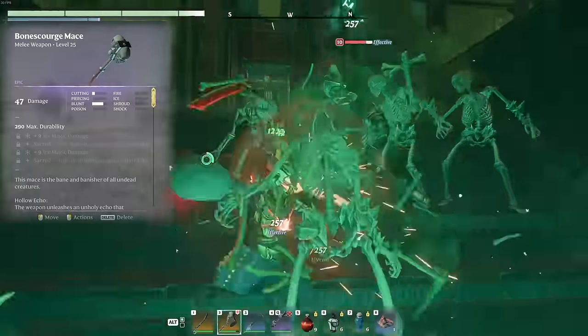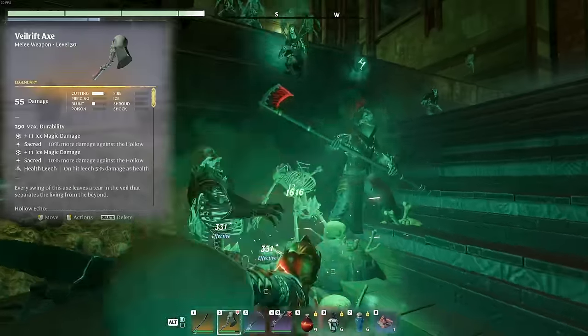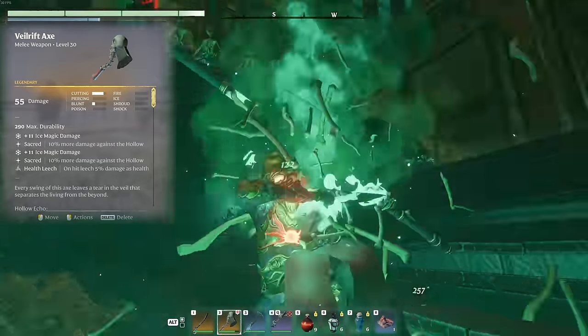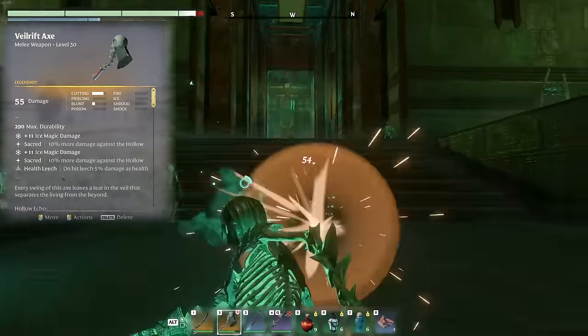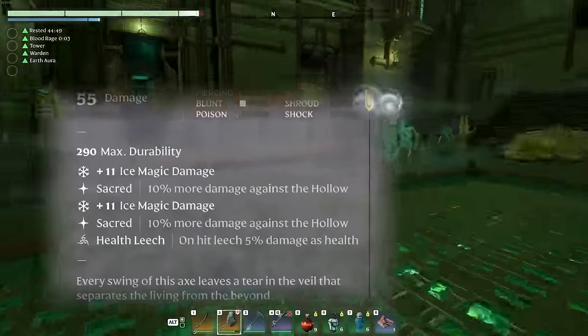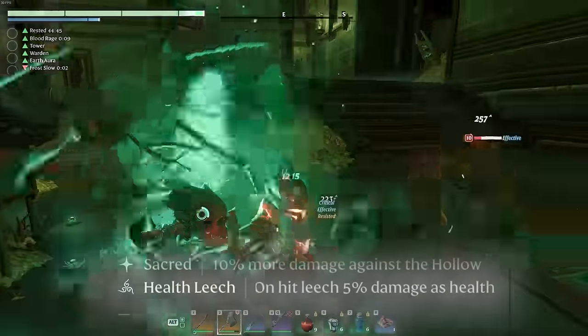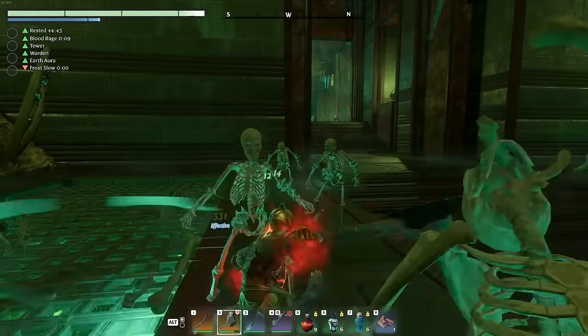These are all great against the hollow, due to epic and above quality items doing 20 damage bonus to hollow, so you're going to want to use them in these dungeons. If you're lucky enough to find a legendary item — they seem considerably more difficult to find — they do have some incredible bonuses such as five percent health leech or five percent mana leech, which is incredibly useful in all situations, not just in these dungeons.